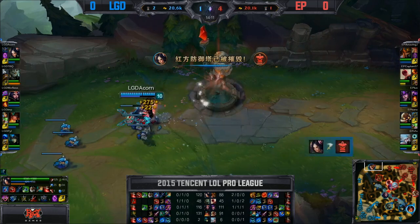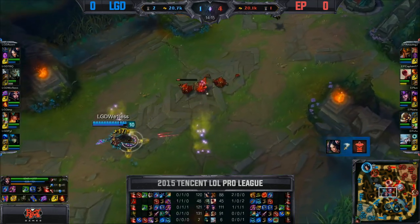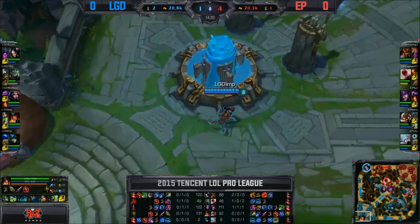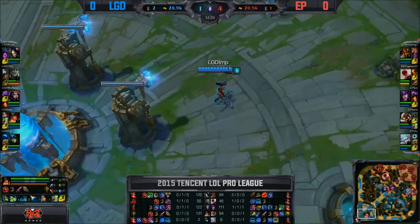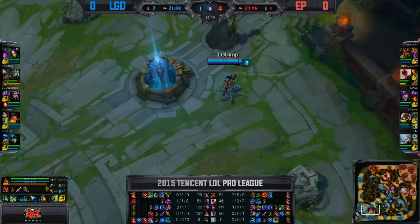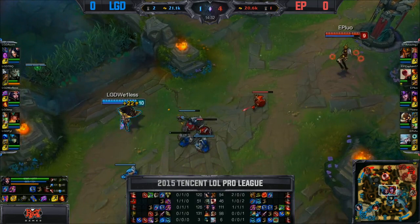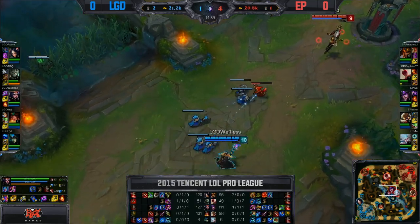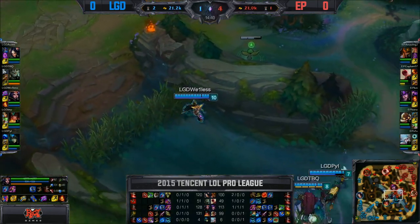Kayn was forced out of that bottom lane to help with that Dragon, so Hasfield fell behind 40 CS down there. Imp doing a lot of work, only about a minute behind the timer as well. This is a very well-coordinated team in Energy Pacemaker, making sure their map movements are crisp, versus a team that is just solo beating lanes. You can see how well Acorn and Imp are doing in their lanes — PYL has a lot to do with that. The control over the bottom half of the map looks quite good, although they've lost two dragons for it.